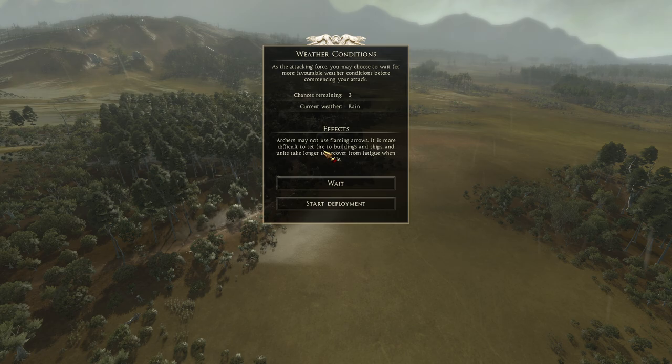Archers cannot use flaming arrows, it is more difficult to set fire to buildings and ships, and units take longer to recover from fatigue — so we don't want rain. Let's see if we can get dry conditions.